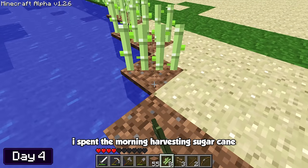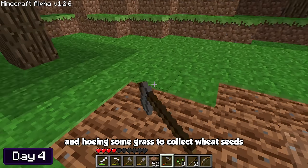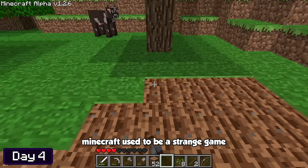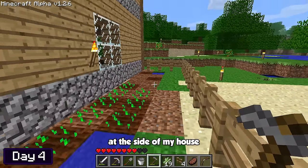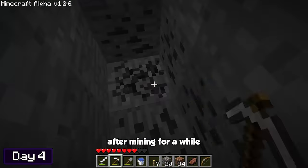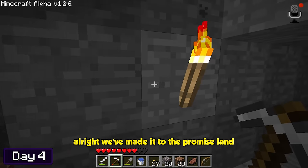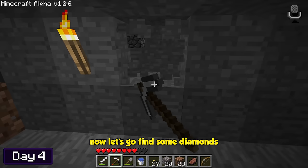At the start of day four, I spent the morning harvesting sugar cane, shoveling up some sand, and killing a few friendly mobs, then created a little wheat farm at the side of my house. I figured we should go mining for the night. After mining for a while I didn't find too much, but I eventually made it to Y-level 12 — the promised land. Now let's go find some diamonds.